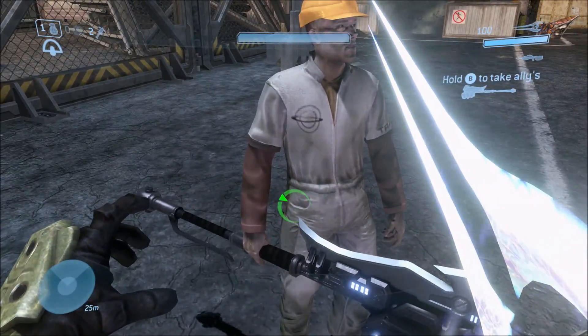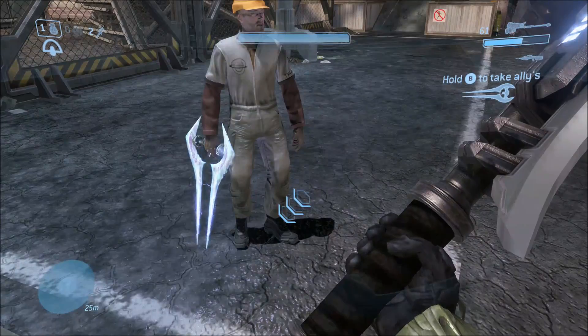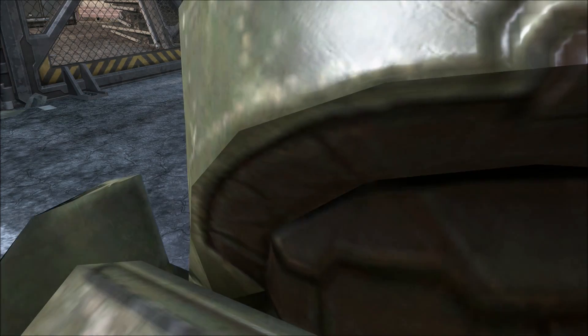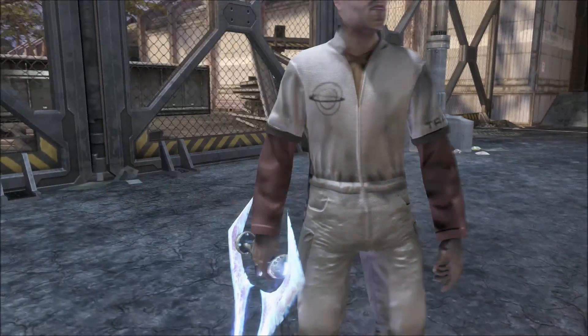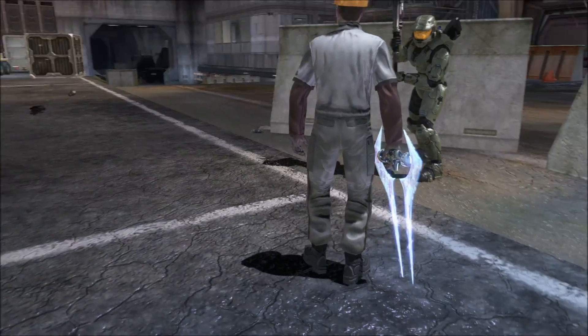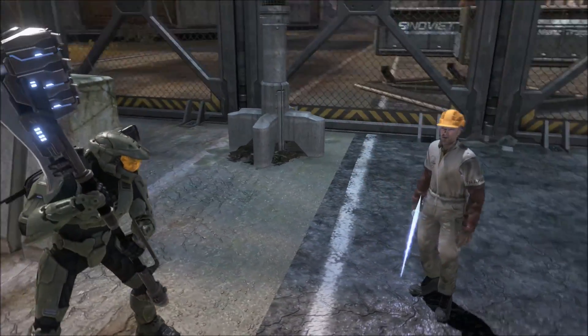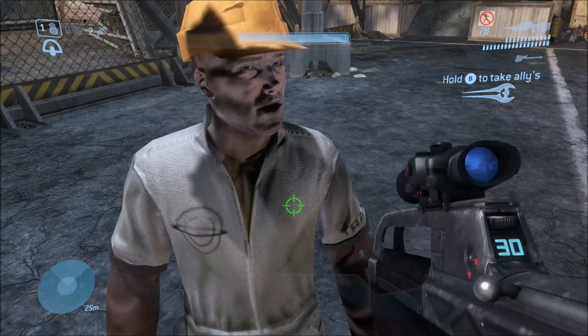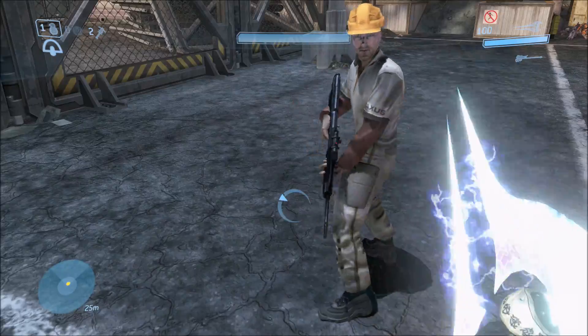All we gotta do is just swap the hammer for the energy sword, and there you have it. Once they already have an invalid weapon, you can give them any other invalid weapon, but before you do the glitch, you can only give them an invalid weapon if you do the glitch correctly. And it's not too hard to do — it's just a few simple steps, and the timing is somewhat important.